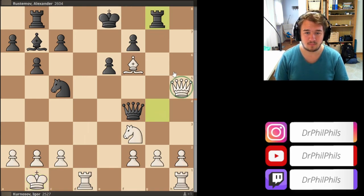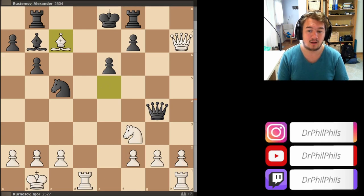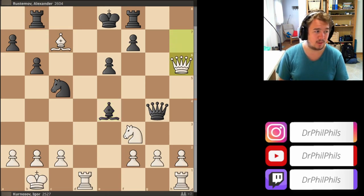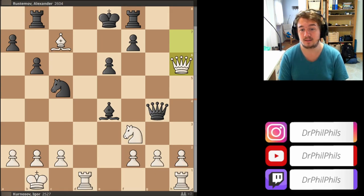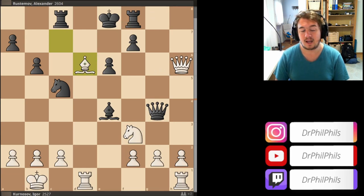So queen takes h5, grabbing the pawn. Queen f4 check, king b1. Black has got some compensation — the pieces are kind of active, the bishop has a diagonal, this knight is alright, these two pieces are okay. The big problem is just the king, which is still in the center, and if you look at these diagonals, it doesn't seem very likely that the black king can get to safety very soon. So rook g8, now bringing the rook back because there were some back rank threats. Queen h7, attacking the rook, rook f8. Bishop e5, now attacking the queen. Queen g4, saving the queen.